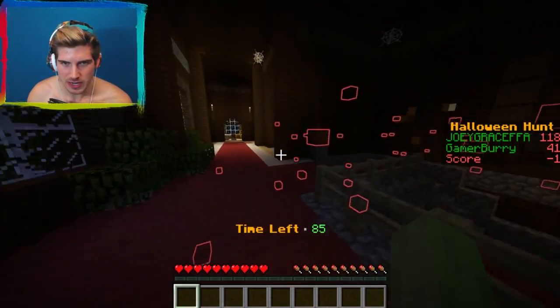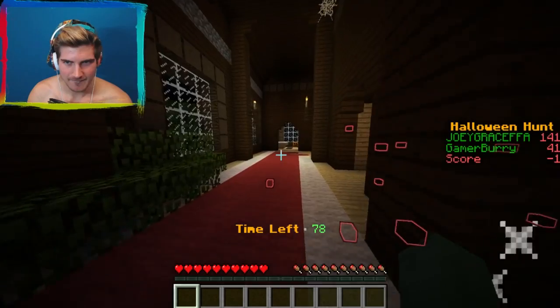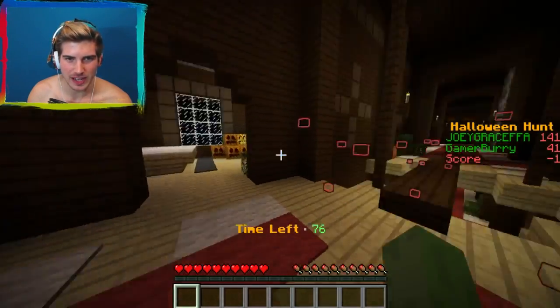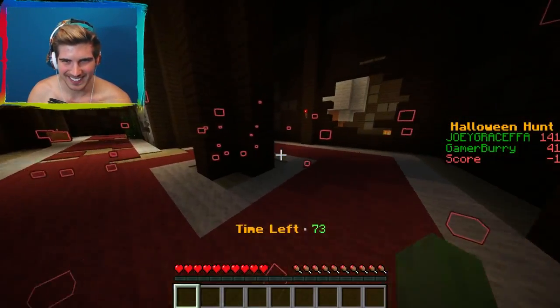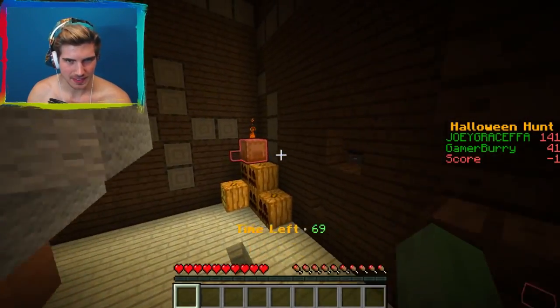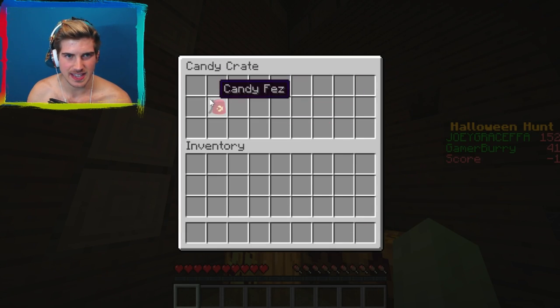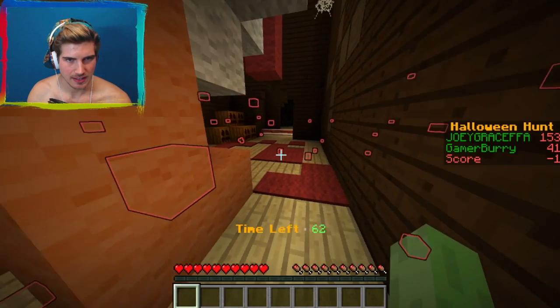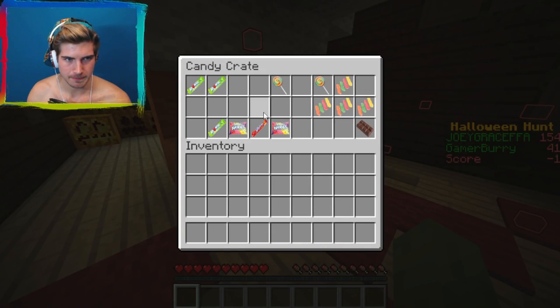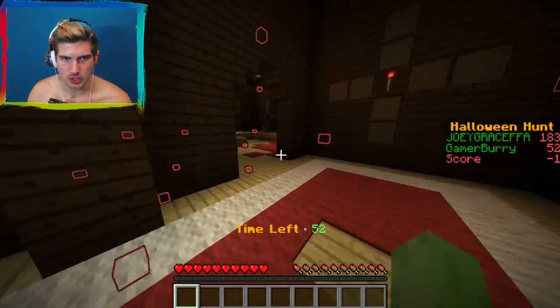Are you upstairs or downstairs? There's an upstairs? I'm downstairs. I'm upstairs — I am wasting time, I am so lost. I have literally 100 more points than you, you need to get with it! There's a giant chicken up here. What is a candy fez — is that like an actual candy thing that exists?